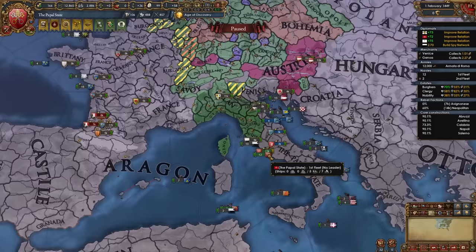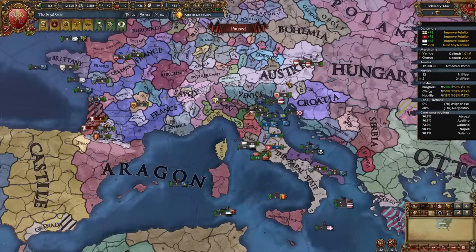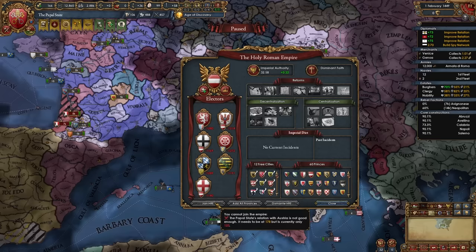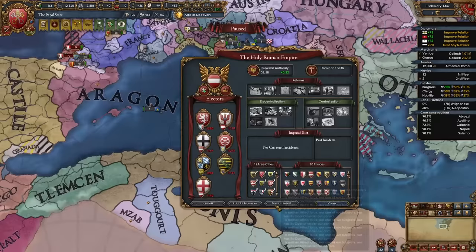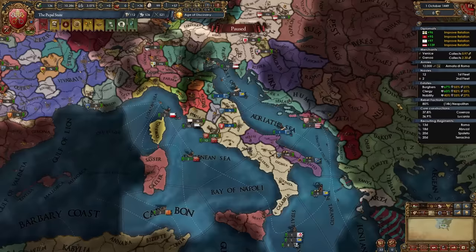Improve relations with the Utrecht area nations. The nations we want to fight next are in the HRE, meaning we can't fight them without fighting Austria and their allies. You have two choices: wait until 1460 for Italian nations not allied to Austria to leave the HRE, or join the HRE yourself. To join the HRE, we need 178 relations with Austria — just improve with them a bit. I'm joining the HRE for demonstrative purposes so we can fight these nations before they leave. You can join the HRE without being downgraded since the Pope is fixed at kingdom rank.